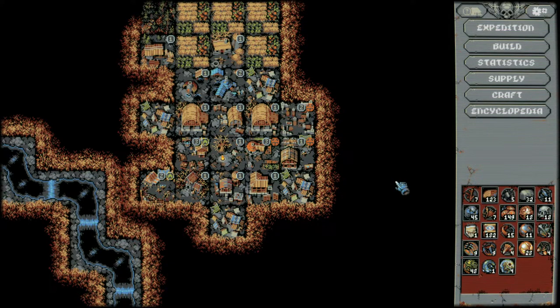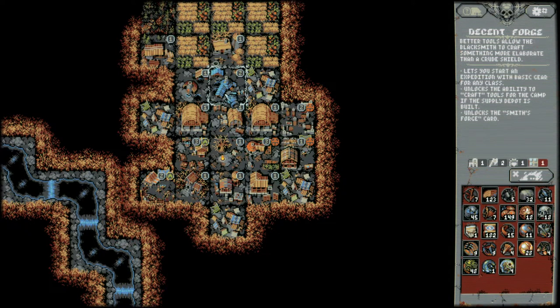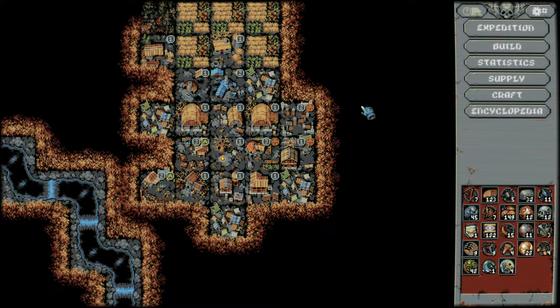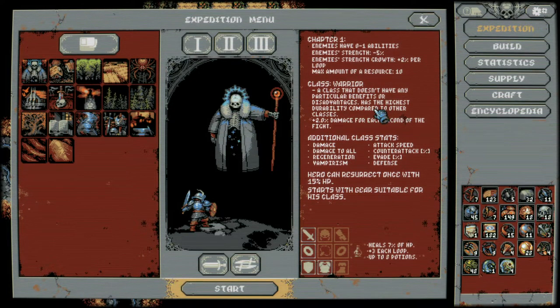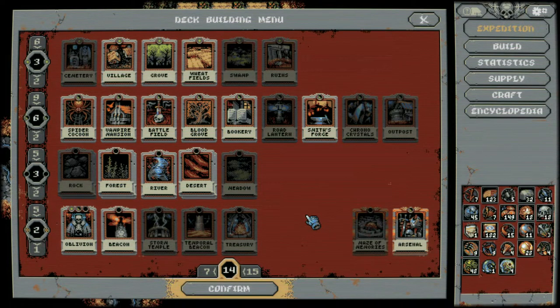The gameplay loop involves you going on randomly generated expeditions. You start off the game in this overworld with just the level one campfire, but as you complete those expeditions, you'll gather resources which will allow you to build new buildings such as the supply depot, the forge, and so on. Each one of these new buildings will allow you to unlock new classes, new cards, and permanent upgrades to your heroes. Currently, I have two classes unlocked: the warrior and the rogue, and this is the set of cards that I have unlocked.